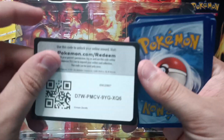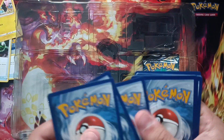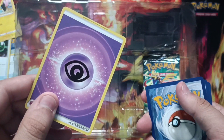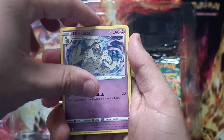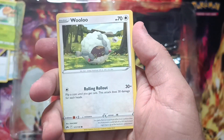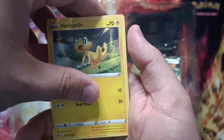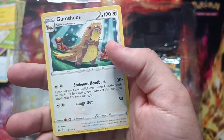Thank you, Shiny Zacian, I guess. Crown Zenith for you — hope you find one of those beautiful Secret Rare cards too. I don't know if they're useful for any deck, but it's always good to have them. Wooloo, Helioptile — I've got the egg one. Holo reverse, and nothing else.